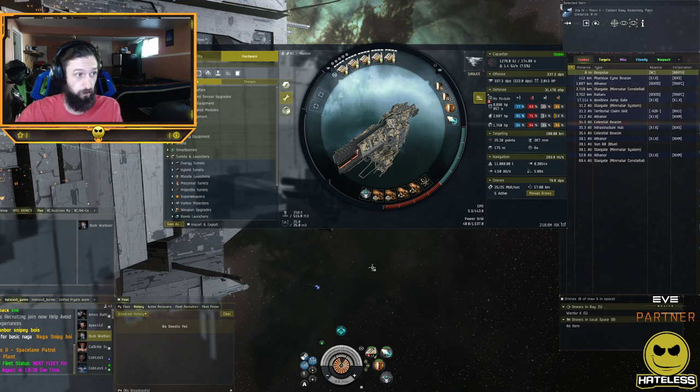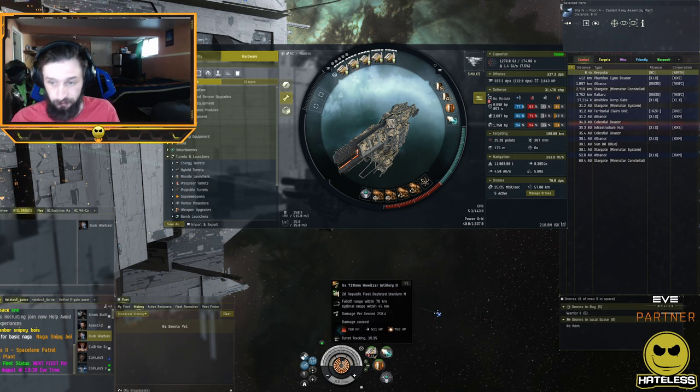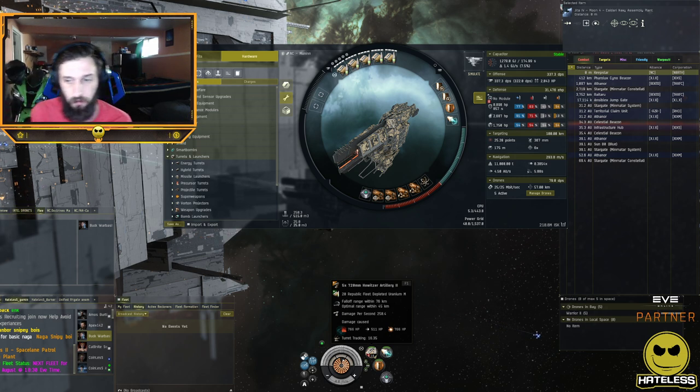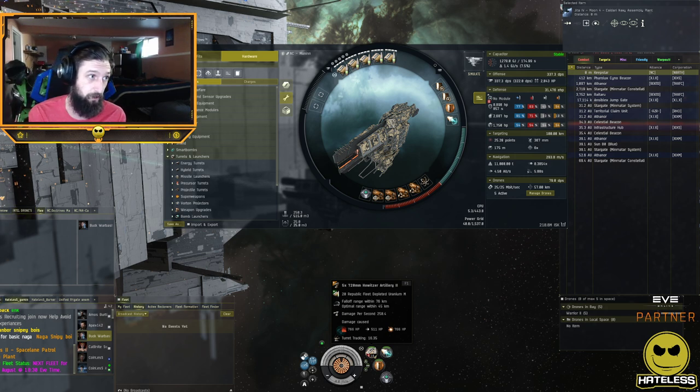The second factor of whether or not you hit your target is range, and this one's pretty easy to explain. At optimal range or below — say, from 45 kilometers down to zero — you will be able to apply full damage. Some people believe you have to be right at optimal for best damage; that is not true. Being further away within optimal is actually better for tracking purposes, since it's easier to track targets at distance.